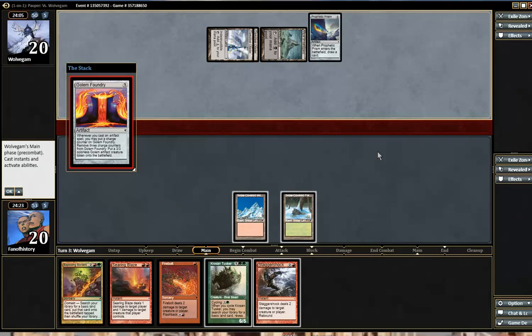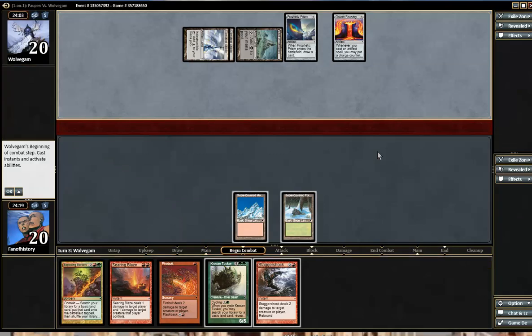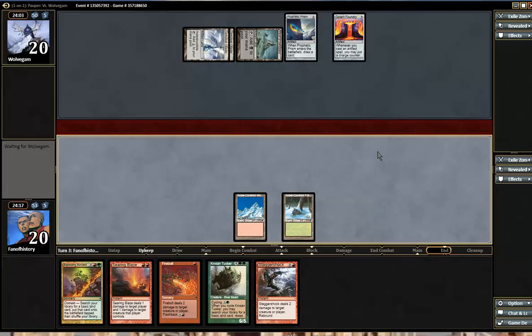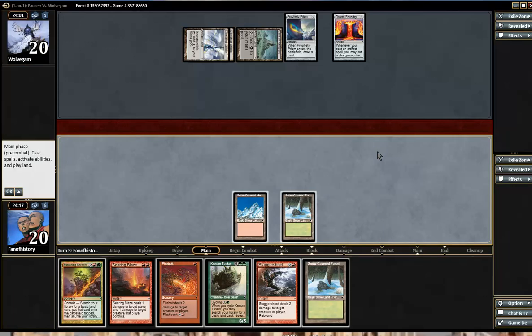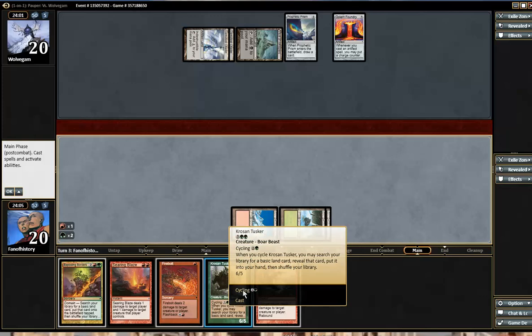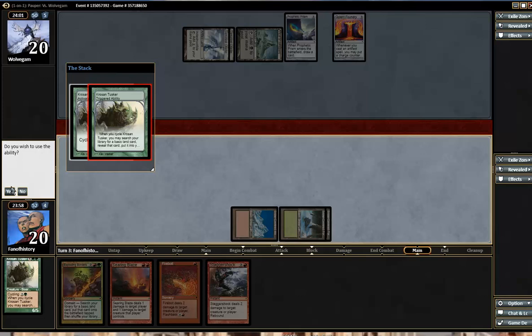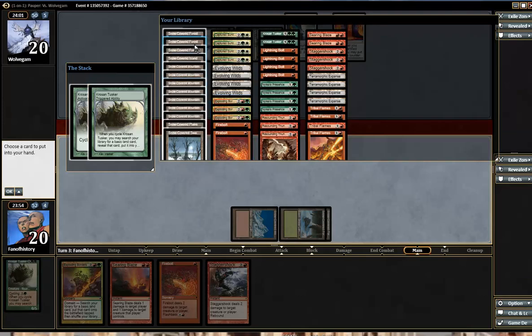Golem Foundry. The plot thickens. Land, land — one time. And this time is the one time. Yes. So I'll cycle the Tusker now, getting another mountain for the Searing Blaze. But that feels wrong.